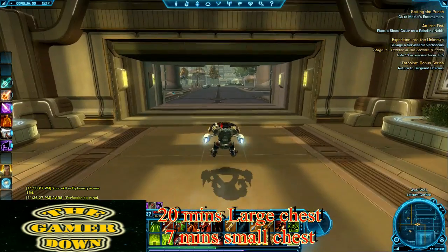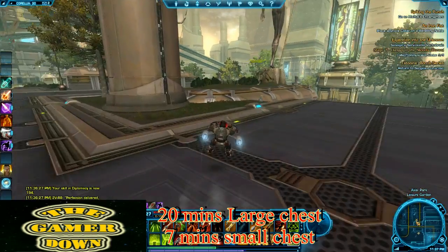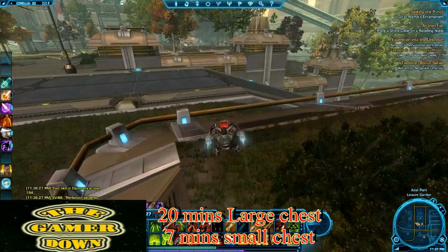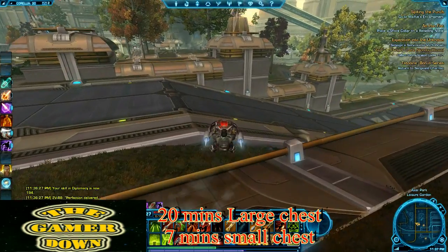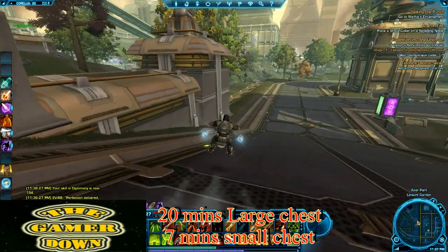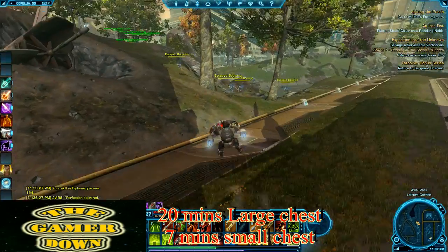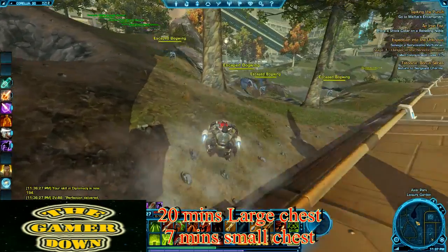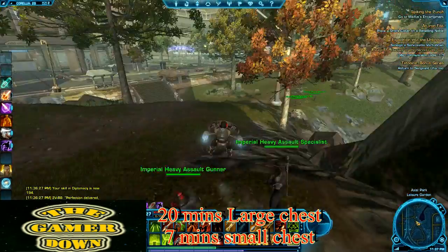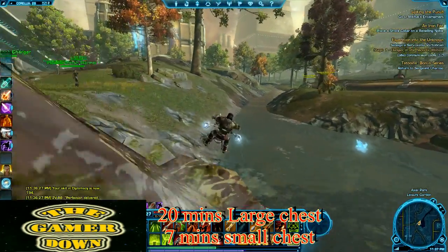As an Empire player, everything in this section is friendly. You can come here as a Republic player, but everything is aggressive and hostile to you. But you can come here at any level if you have a starship and just freely walk around this zone with no problems whatsoever. You can loot chests all day, and you don't necessarily need to grab that large chest, but it will maximize your profits in a big way if you do. It does take about two minutes to get over to this park.